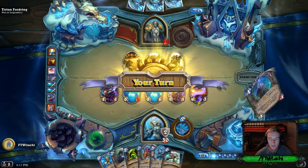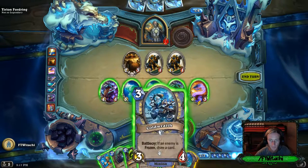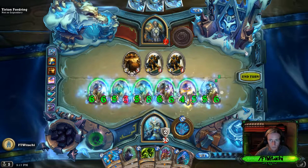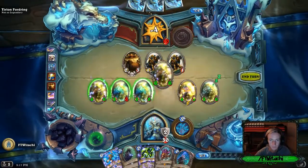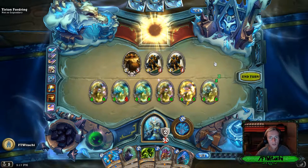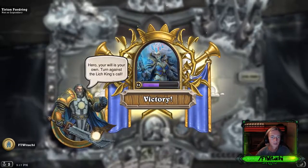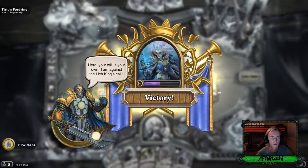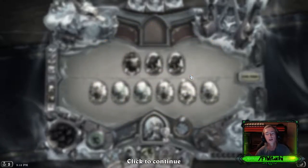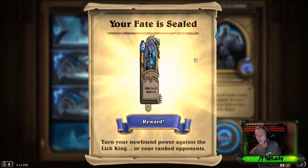Of course you'd get the nice hero power. Oh, we got a freaking legendary - 'If your deck has no four-cost cards, gain Life Steal and Taunt.' What is that? Is that Life Steal? I think we won - I did the maths. Divine Shield - is he bubble-hearthing? I think he bubble-hearthed out. But I liked being the Lich King - I was actually really damn cool for a bit.